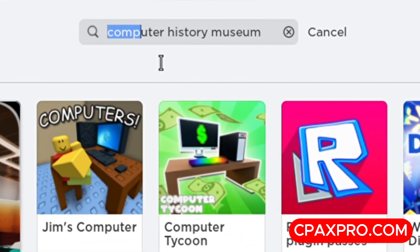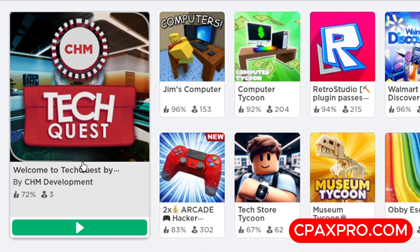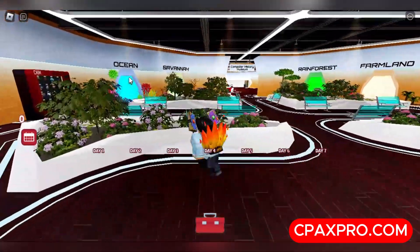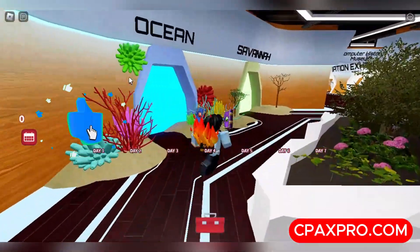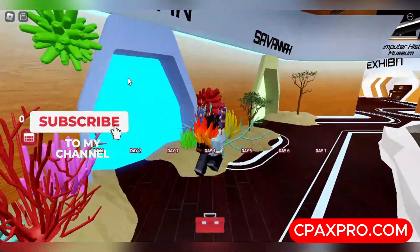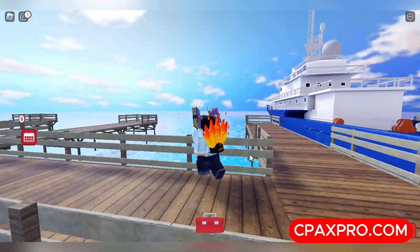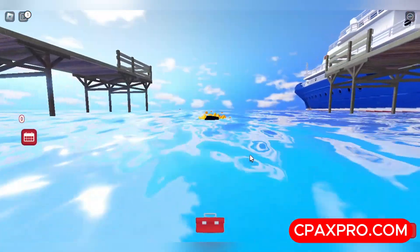For the next item, search up this game — it should be made by Chum Development and be available for all ages. Once you're in, accept the daily rewards and go over to the portal named Ocean.